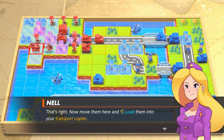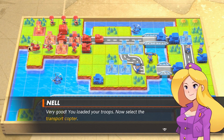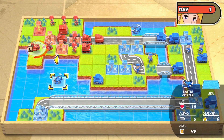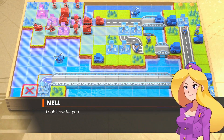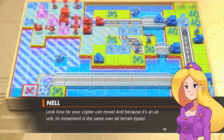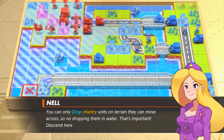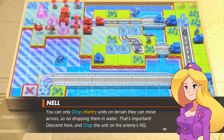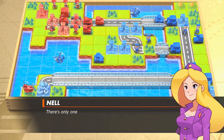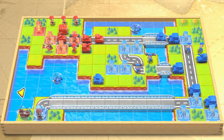You go that way. Now move them here and load them. You loaded your troops, now select the transport copter. There's this guy right here — can I battle that guy? Look how far your copter can move, and because it's an air unit, its movement is the same over all terrain types. You can only drop infantry units on terrain they can move across, so no dropping them in water. Descend here and drop the unit on the enemy's HQ.